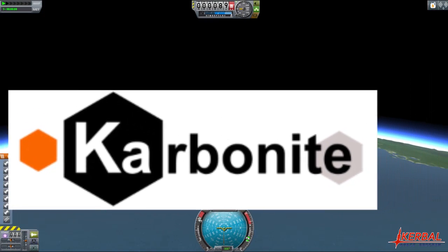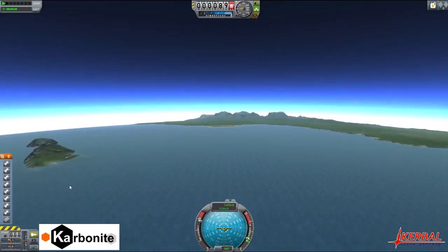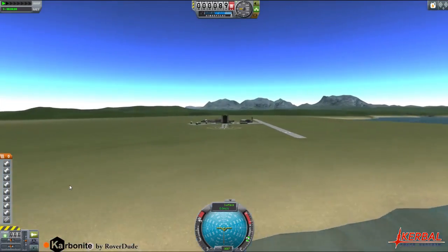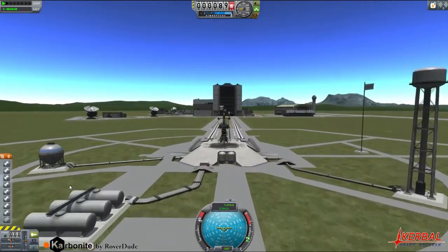Carbonite is a newly discovered mineral that has hydrocarbon-like properties and can be used as a fuel. Hello, ladies and gentlemen, and welcome to my look at Carbonite, a mod that will likely be replacing Cethane.